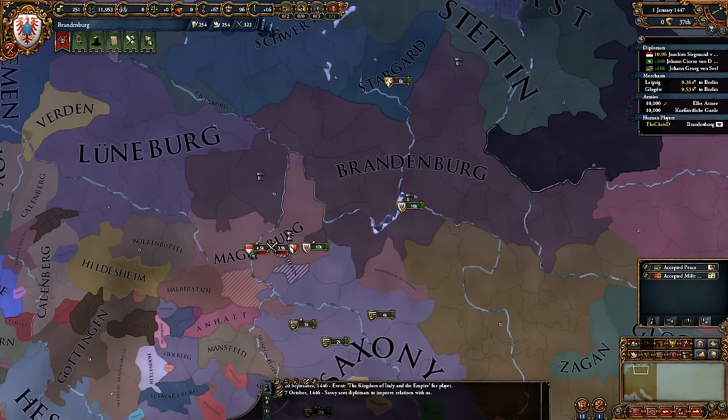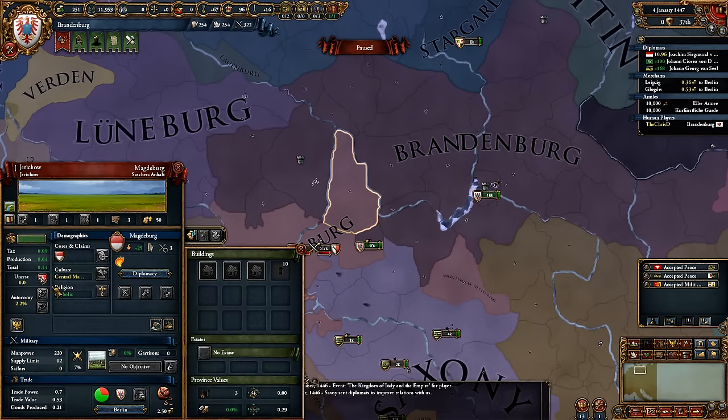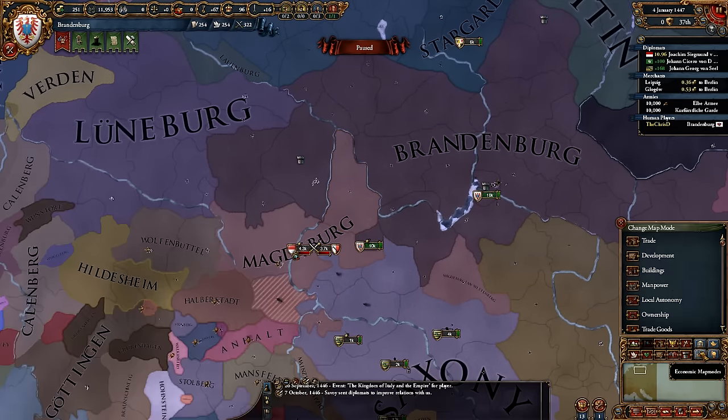Someone declared on Magdeburg. I really wanted another claim on them to get like Jericho or something. I don't know — I'm gonna buff relations with my ally the Emperor and the big guy beside me, and then we'll figure out where we're going from here.